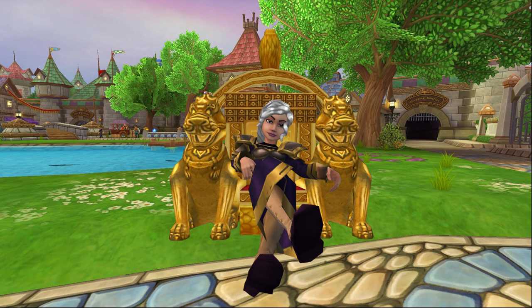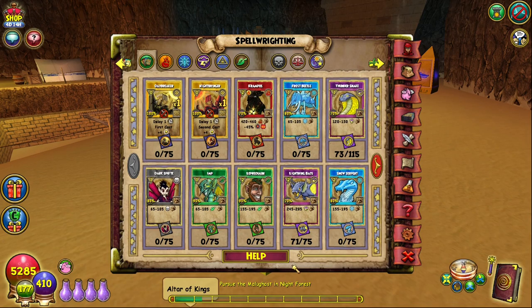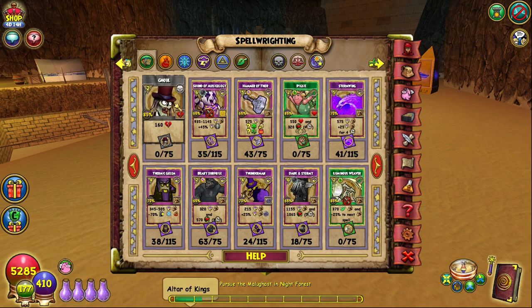Hello, my fellow wizards! Spellaments have been around for a few years now in Wiz, but I still see a lot of confusion about how and where to get them.